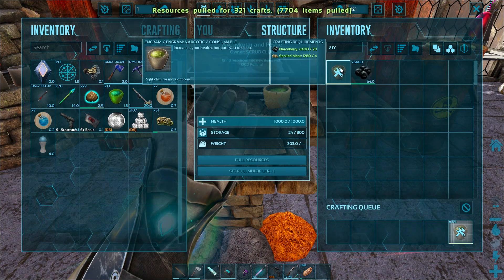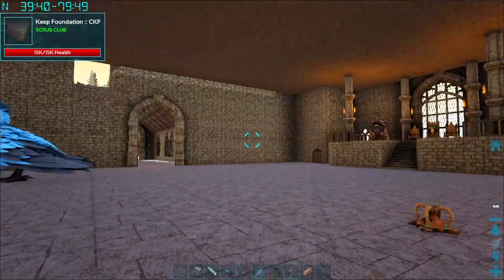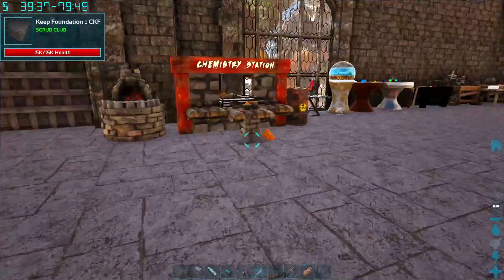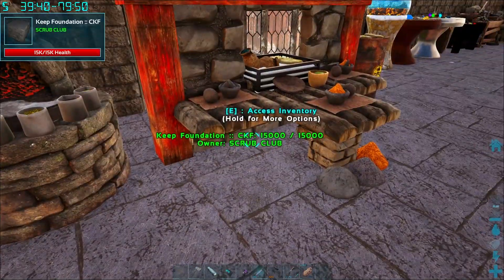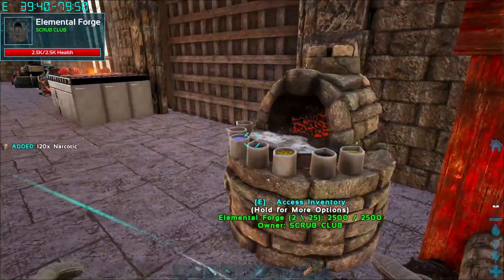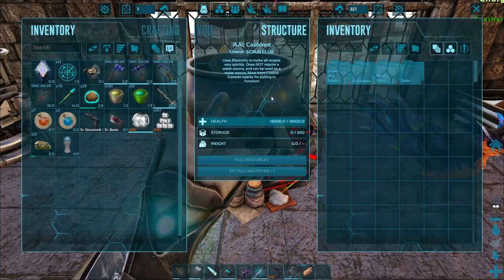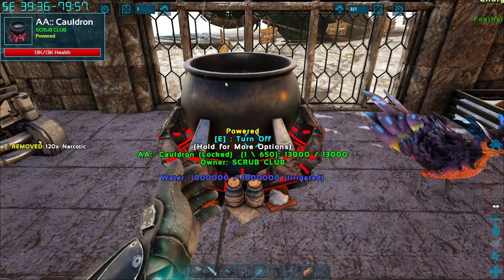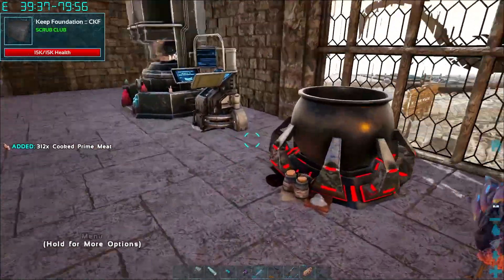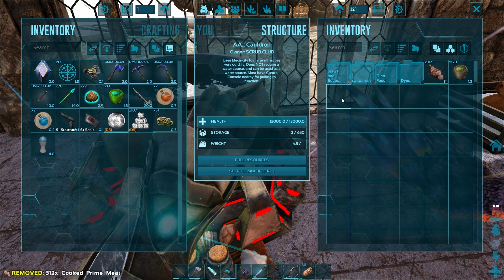Three, two, one - boom, we got it all! I'm always confused when everything actually works out. This has been a huge help - Auto helped out with a bunch of this gathering, so without him I wouldn't be able to get this far. Huge shout out to him for that - he did a lot of work on this server. Working in the tribe always makes it a lot easier. We will do a solo playthrough in the near future, I know some people want to see more solo stuff, but playing multiplayer is so much more fun.